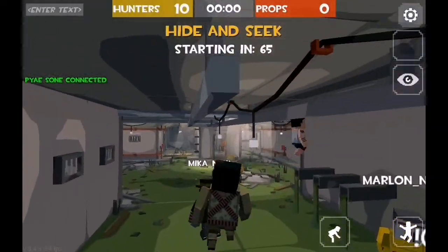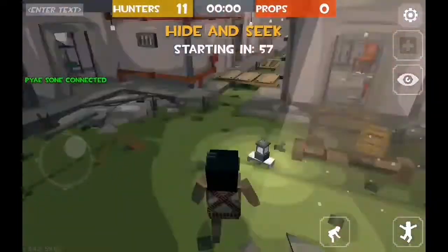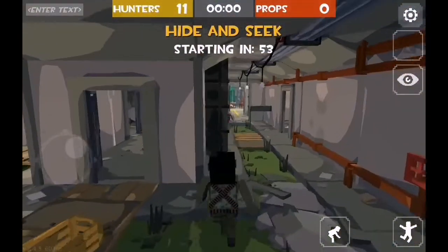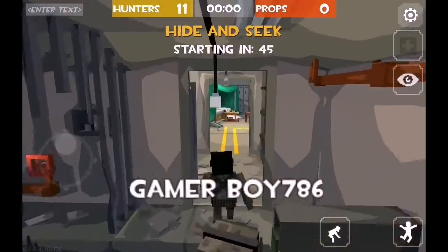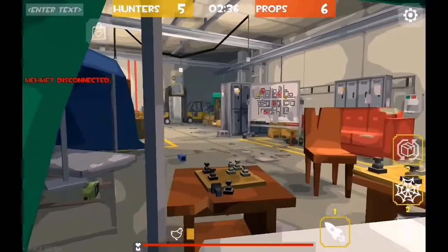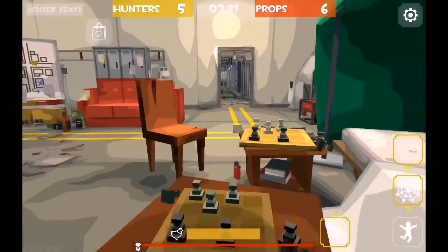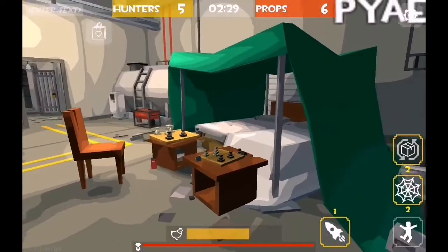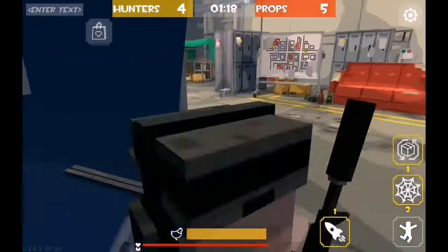It's also a good time to mention that there are two maps for the hide and seek game and both of them are brilliant, offering a wide range of things you can be as the prop player in order to hide. This game played out almost identical to the last one — I was a chessboard next to a chessboard with two other guys, then switched to a bottle and won.